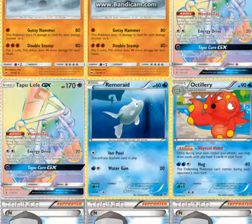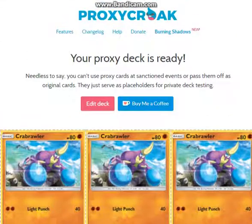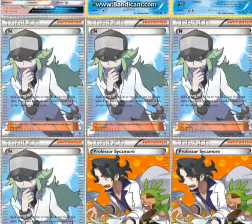Also notably, Remoraid and Crabrawler — here's the homepage of Proxy Crog by the way, I'm not sponsored, I just really love this website. Crabrawler is a Fighting type basic and Remoraid is Water, so you can use Brooklet Hill.